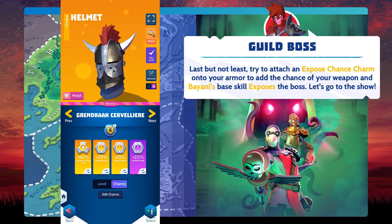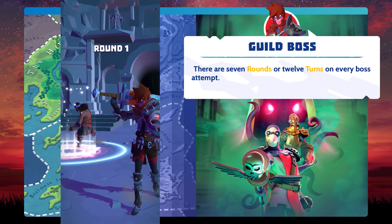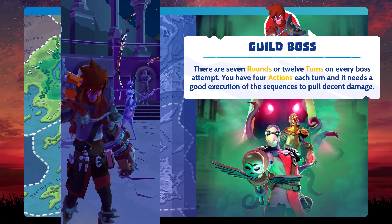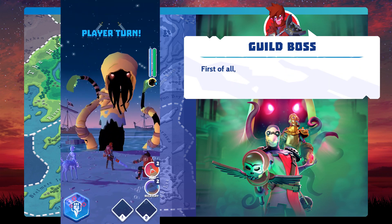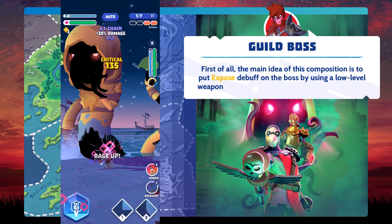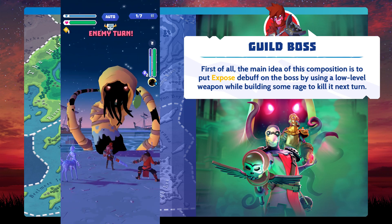Let's go to the show! There are 7 rounds or 12 turns on every boss attempt. You have 4 actions each turn, and it needs good execution of the sequences to pull decent damage. The main idea of this composition is to put the exposed debuff on the boss using a low-level weapon, while building some rage to kill it next turn.